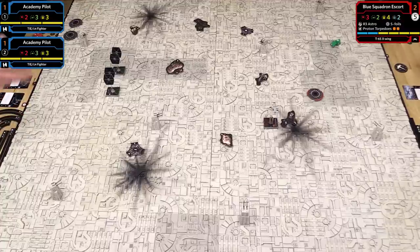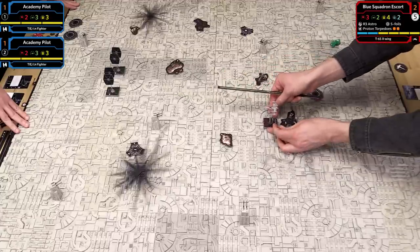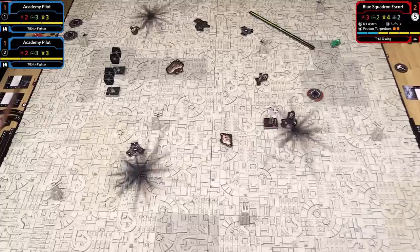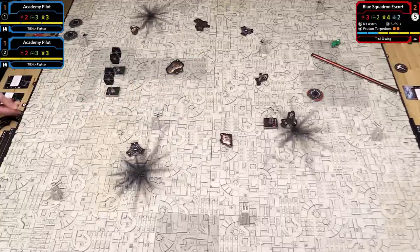Now we move to the engagement phase—formerly known as the combat phase. We start with the highest pilot skill, currently 2, and check range. Nothing is in range yet, but the fight is not far away. No shots this round. To clarify the arc: the front of the ships has a firing arc marked in color, and you have a range template from 1 to 3. Anything inside that range is something you could potentially shoot at.